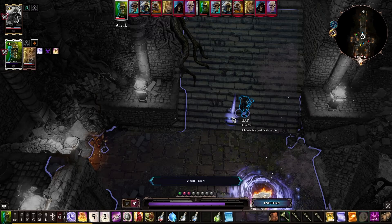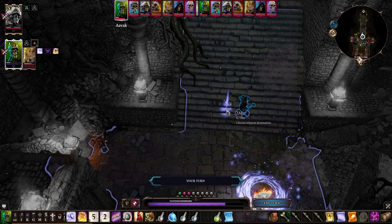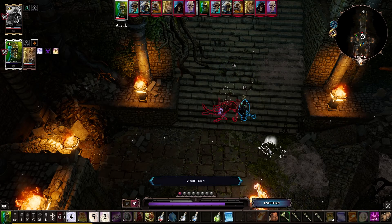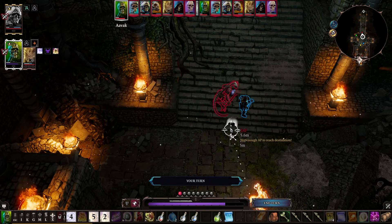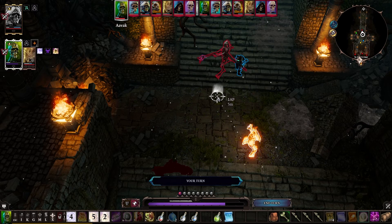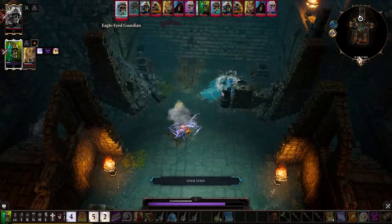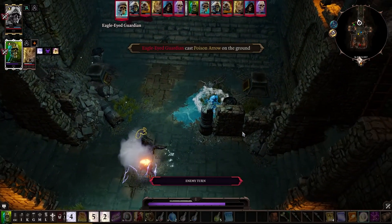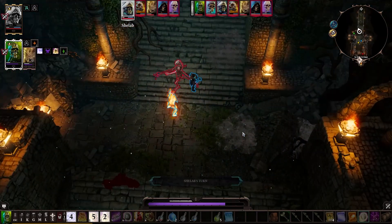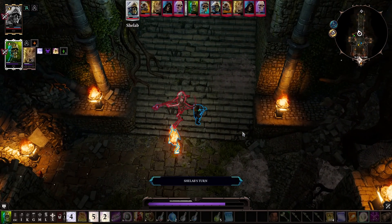I'm going to drop him next to you if that's all right. Absolutely fine, my pleasure. I hit you a little bit, sorry about that. Took a little bit of burning damage but I should be okay generally speaking. Eagle eye will hit someone — oh, it went through! Nice. So do you want me to fortify you or are you okay?